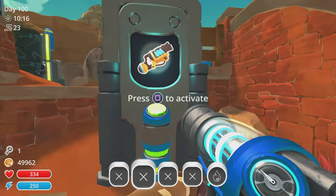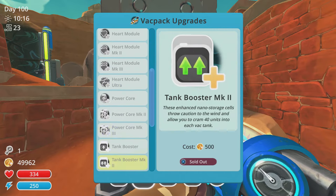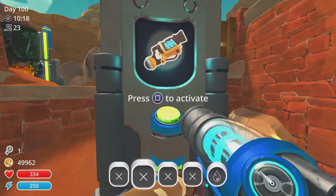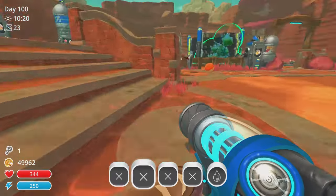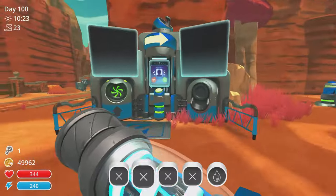Another item you need is the Treasure Cracker Mark 2. I've checked multiple sources and everywhere says you need it. I honestly don't know why — I've done this update and you don't use it — but anyway, once you have everything you need, you move on.